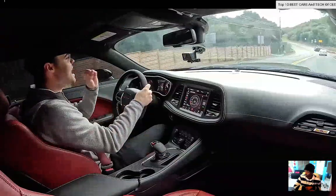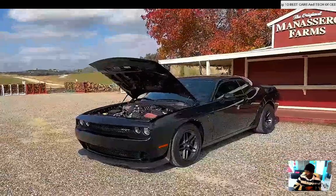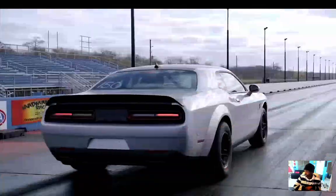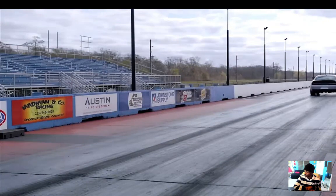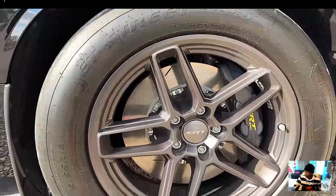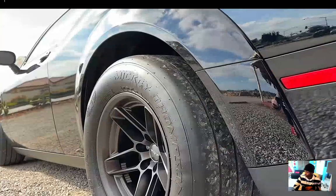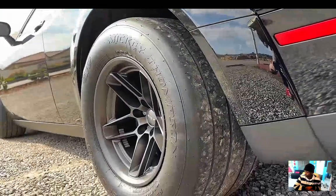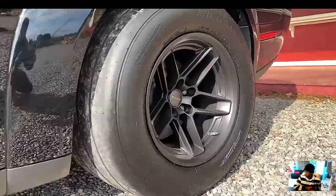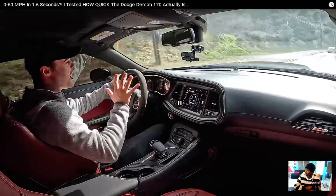Saving weight up front is critical because off the line, the car needs weight transfer from front to rear to load up the rear tires and launch effectively. Speaking of rear tires, it's got 18-inch wheels up front with 245-section tires, but in the rear it actually has smaller 17-inch wheels with 315-section tires. That bigger sidewall allows for more compression and more traction off the line. The suspension was also revised to handle that weight transfer.